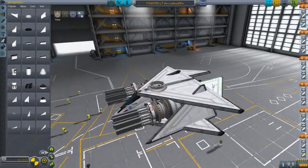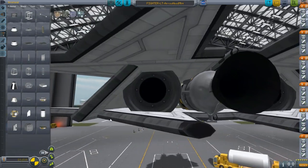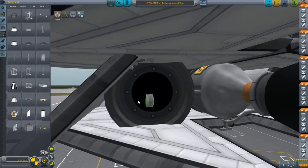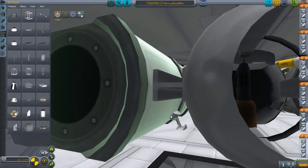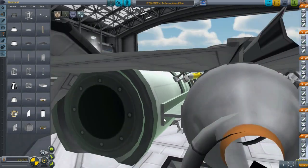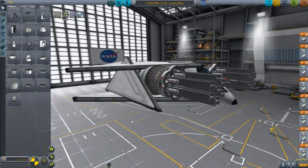Just need some struts and then some RCS. Make sure angular snap is off and symmetry is set to mirror. We're going to clip the inside fuel tank struts to stop wobbliness. That means our tanks are firmly connected to the wing structure, and the light armor structure is firmly connected all the way around the craft.